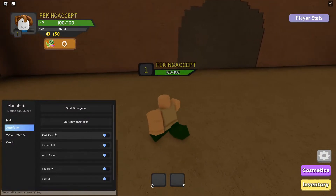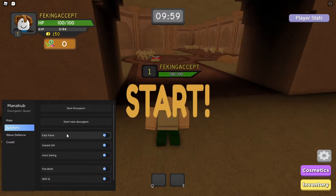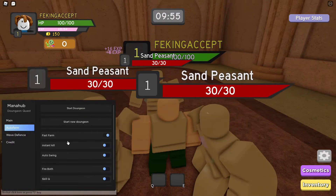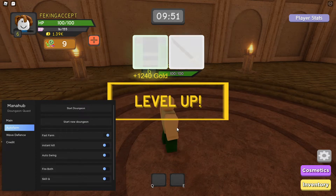So yeah, instant kill — all this. So start dungeon, and then fast kill. It's very laggy, but you get the point. Fast kill. And yeah, we got our stuff.